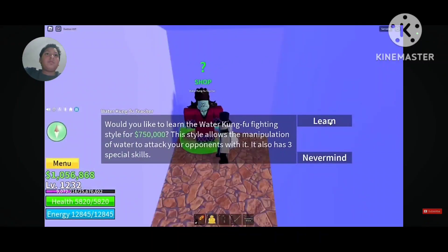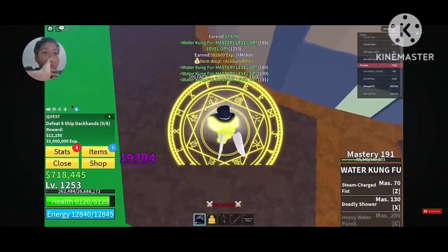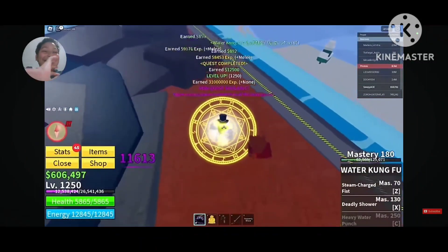He quickly ran to First Sea to record how to get Water Kung Fu, then came back to Second Sea. He heard the core was going to get destroyed so he didn't waste time going there. He got a reward for being the biggest bird in the server and hopped back to the island, reaching 1250.